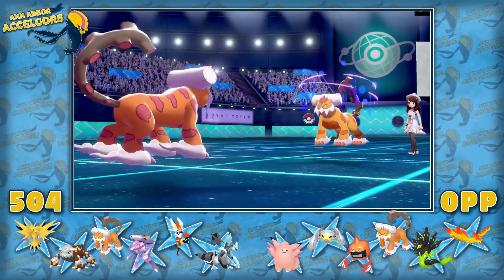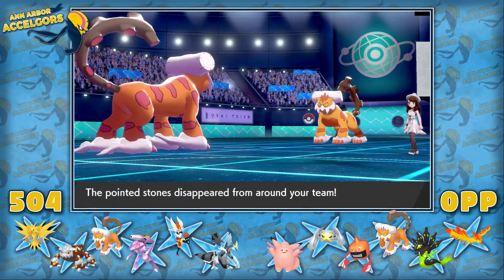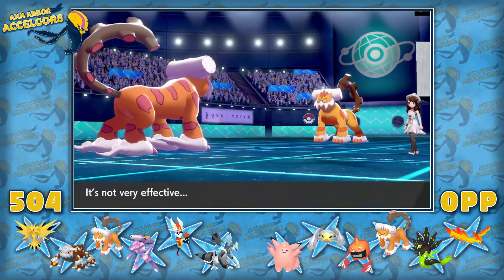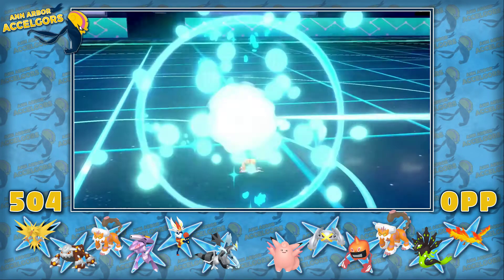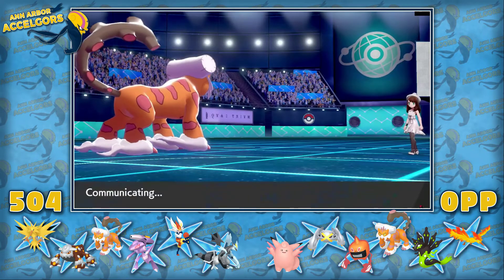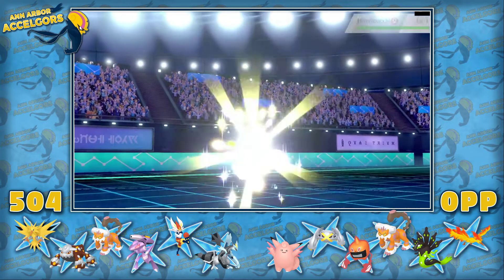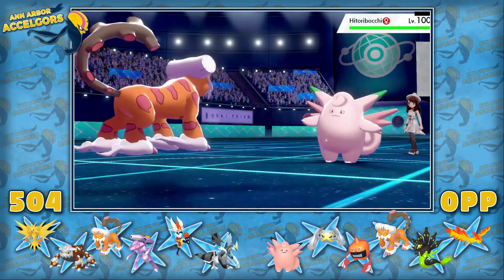We get the Defog off, which is really nice — rid of her rocks. She goes for a U-turn of her own. I'm letting my Lando get fairly worn down but I saw it as my most expendable member this game. A lot of what it was here to check — Garchomp and Blaziken — both aren't on my opponent's team, so I just saw Lando as an expendable option.